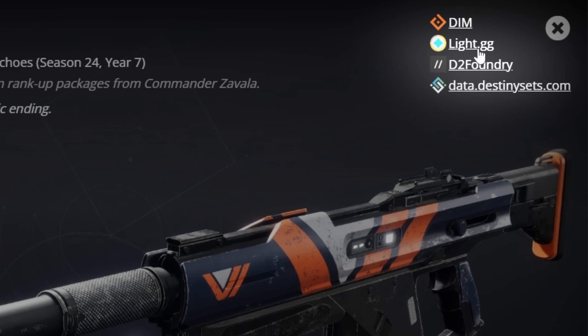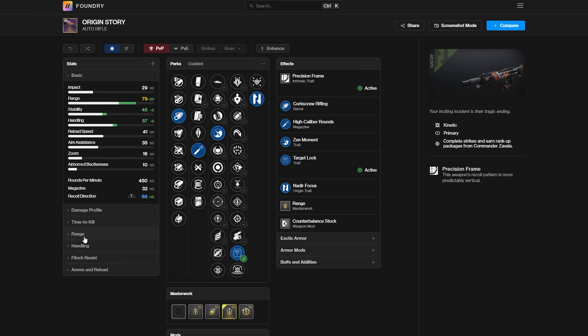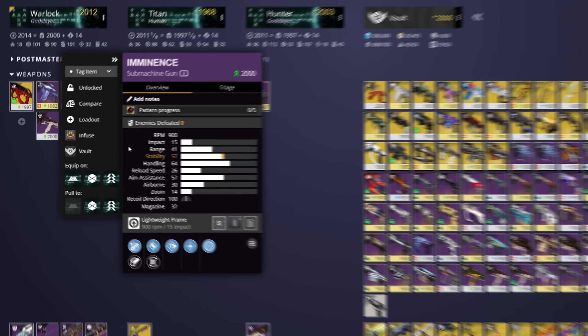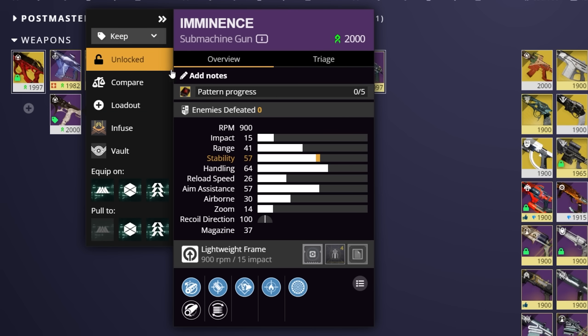For instance, if you like D2 Foundry, which showcases range falloff, you can click on it right here to be taken straight to that website. Looking at what else you can do with your weapons, you get a fly-out with a couple of options. Tagging allows us to better organize our vaults, and we'll definitely come back to this when we start talking about that process.